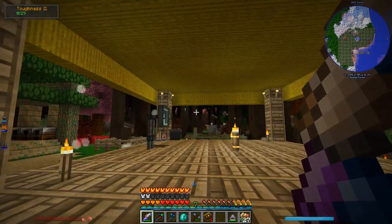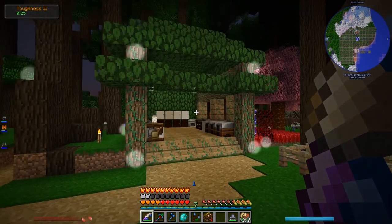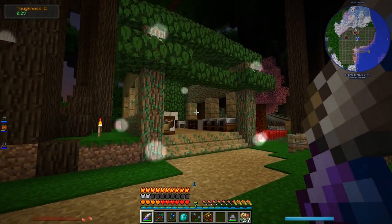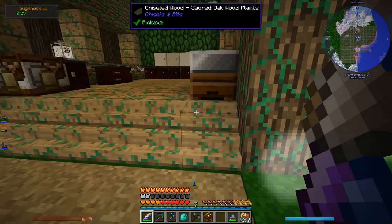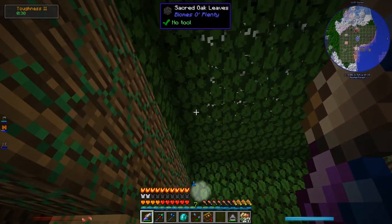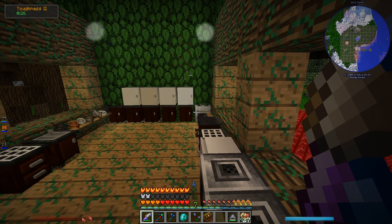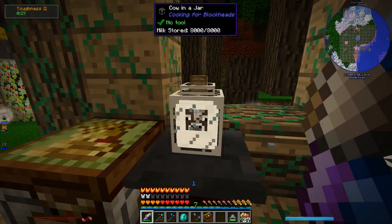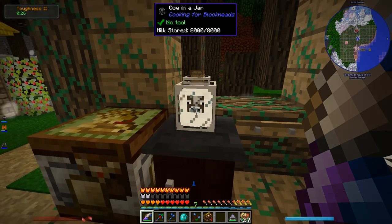So here's some of what's changed. This one's basically the same, but this has changed completely. Anni, my girlfriend, redid the kitchen completely — it's bigger, it's prettier, it's got this really cool sacred oak wood look all around it. It's been reorganized and looks a lot prettier. There's even a cow in a jar, which is part of the Cooking for Blockheads mod. It allows you to literally capture a cow in a jar and it just slowly generates milk.